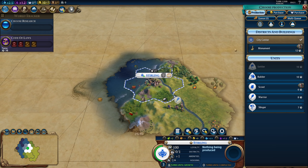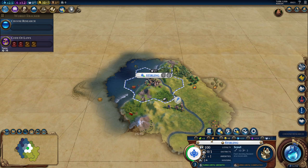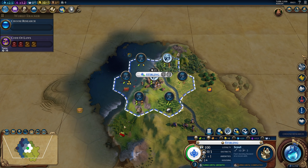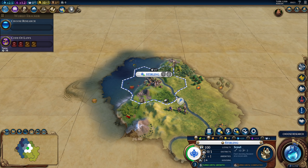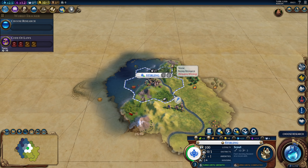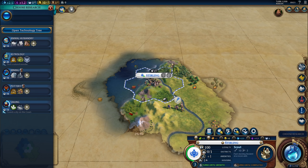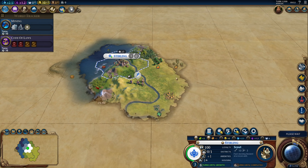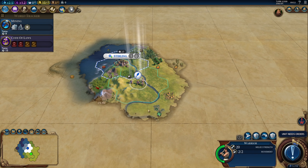That gives us a sailing boost, and we want to open with a scout. This looks good — we'll have two tiles with two food to production right away, and we can get the other stone pretty soon. The border might even expand on its own, and if not, I will be buying that stone, because that's another tile with two food to production. Let's grab mining, because we'll want to improve the stone, obviously.